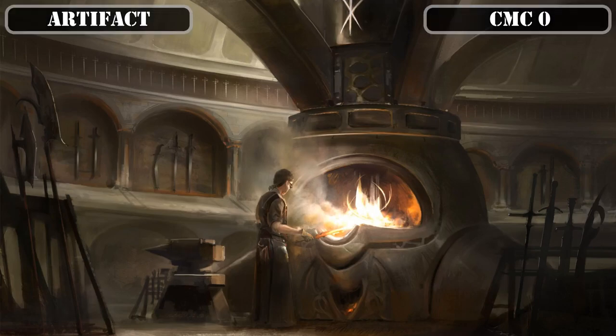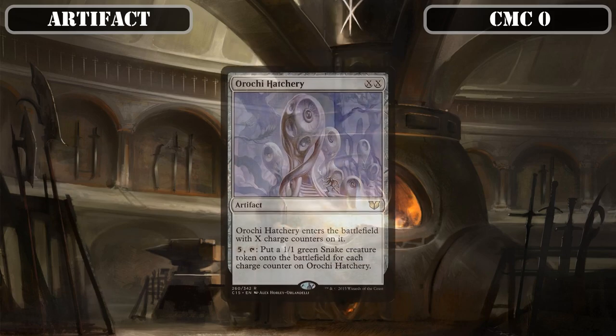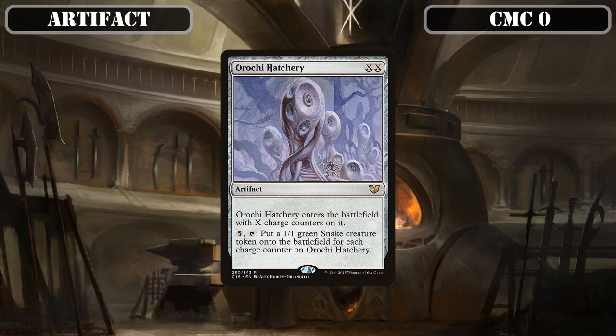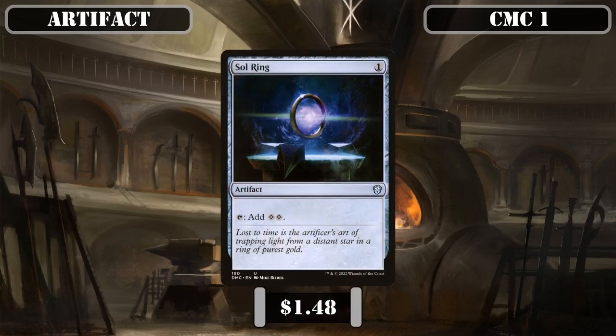Beginning in the CMC 0 artifact slot, we have Ever-Flowing Chalice, which has multi-kicker for 2, ETBs with a charge counter for every time it was kicked, and taps to generate a colorless mana for each charge counter — at worst a 2-drop mana rock, but it produces more and more mana the more we pump into it, perfect for getting to our commander faster. Then Orichi Hatchery, a double-X spell that ETBs with X charge counters and lets us pay 5 and tap it to create a 1/1 snake token for each charge counter — requiring at least 8 mana to be viable, but allowing 20-plus power per activation with our commander in play.